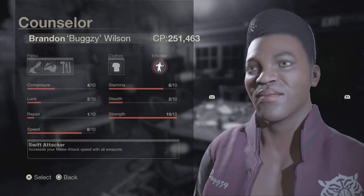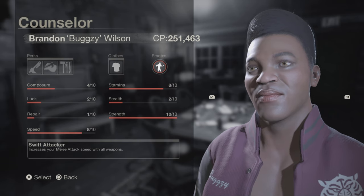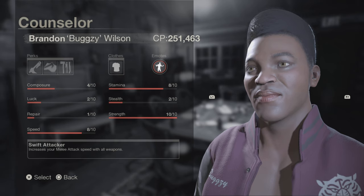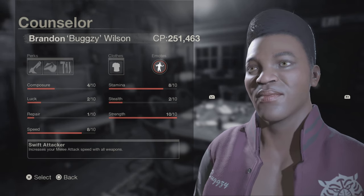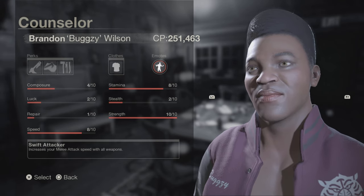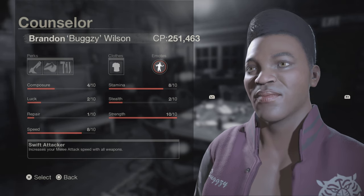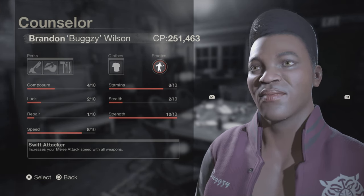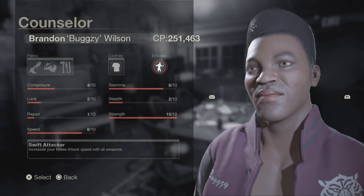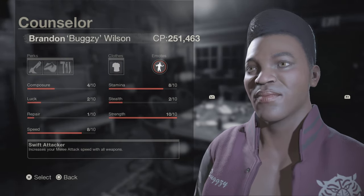Bugsy is the best character for fighting Jason by a mile. That strength gives you more chance of getting his mask off, and you're less likely to get caught by Jason due to your speed and stamina. I had a lot of fun with this character for a good week getting Jason's mask off and actually killing Jason, which I'll be featuring in this video — so stay tuned. Now on with the perks.